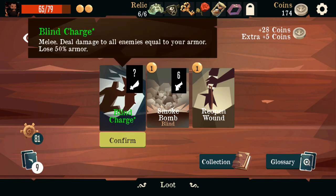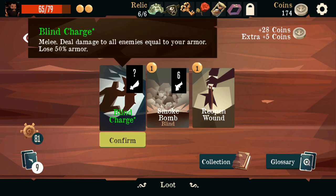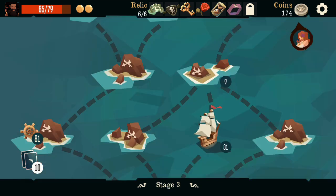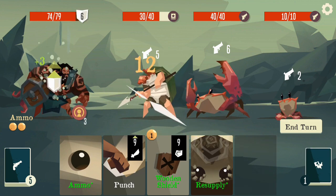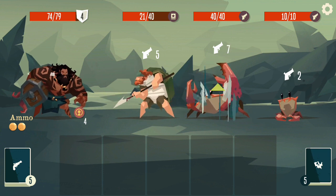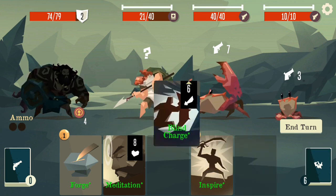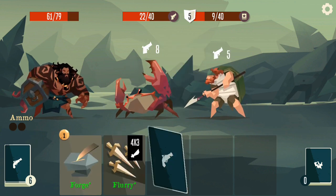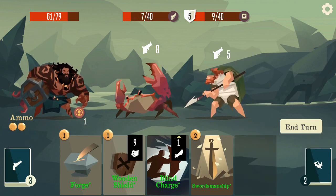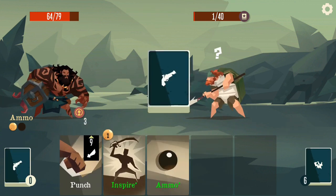That might be a good card actually — that's AOE, which we need for this boss. This boss, Lady Octopus I think she's called — it's a three enemy fight, so that could be good. It's an AOE multi-hit, and we're building up a decent armor. I'm going to take that and remove the punch later on. Really all we can do for these enemies is just go for the one in front first, which is kind of unfortunate, but that's just how it goes. And we can avoid overloading, which is good.